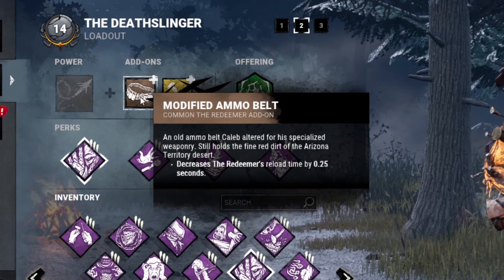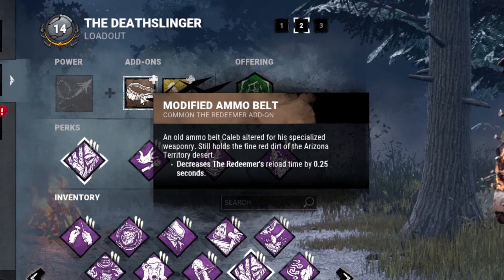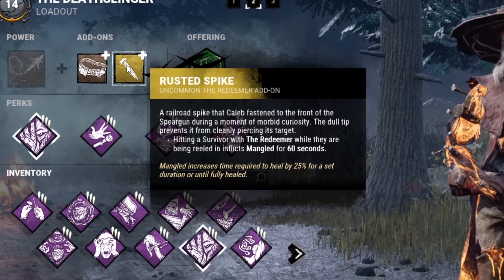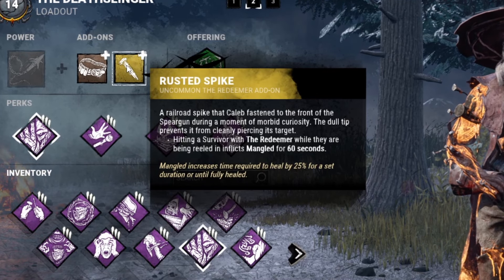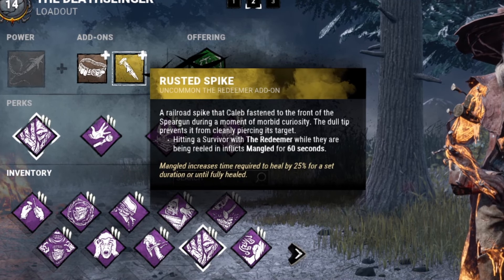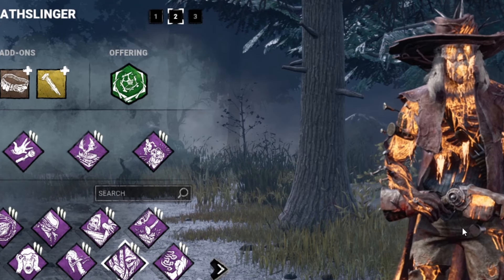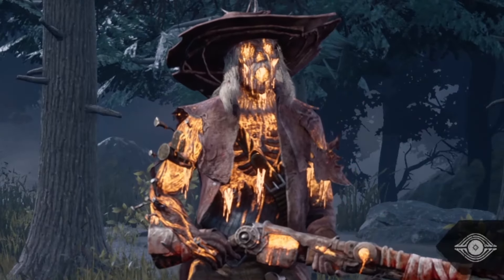For add-ons we're running a simple combination. First, the Modified Ammo Belt decreases the Redeemer's load time by 0.25 seconds. Then the Rusted Spike: whenever we hit a survivor while reeling one in, they become mangled for 60 seconds. We also have a blood point offering. We'll go ahead and run this build and hopefully find some good matches.